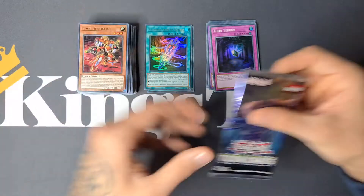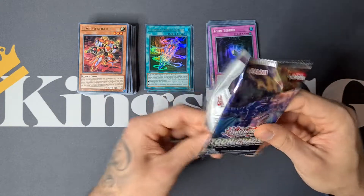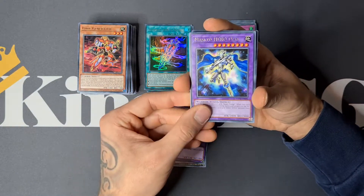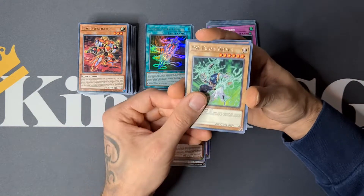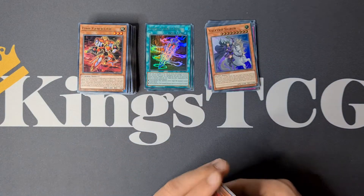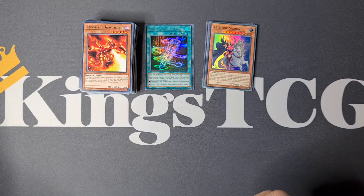Moving on to the last pack of the right side — pack number 12. Two Ultras so far. Pack contents: Darkflare Dragon, another Driver, Curse of Dragon, Curse of Dragon of Fire, and Valkyrie Sigrun. So we have two Ultras on the right side — not bad. Now moving on to the left side, another 12 packs to go.